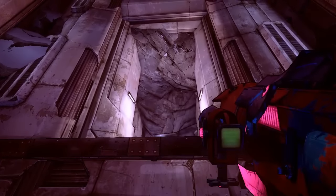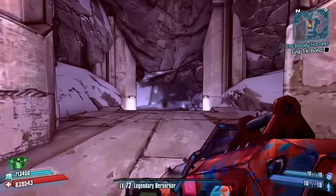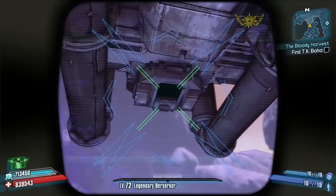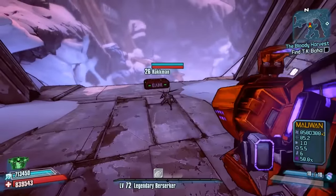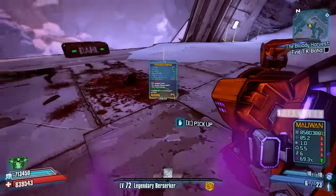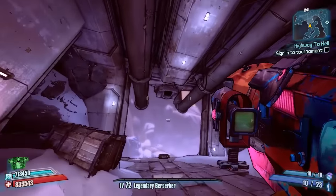In Borderlands 2 we are in the map The Fridge for our easter egg today. You're probably thinking why I'm heading towards Rack Man, since I've already covered Rack Man as a Batman easter egg before — and that is true. But there is actually another part of this easter egg to go into. If you go and spawn Rack Man in playthrough one, he will be called Rack Man and will drop the Gub gun, which you can see right here — it's pretty good. That is obviously a Batman easter egg.